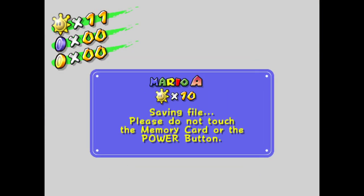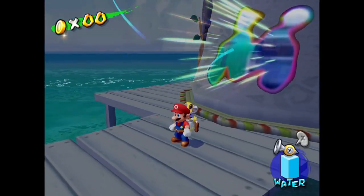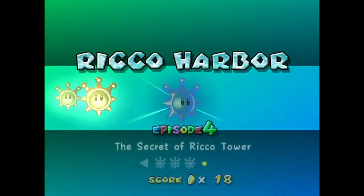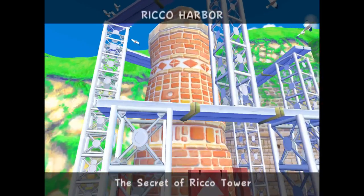Shine number three! I don't know if when I'm saying what number shine I've gotten, I should say the total shine number — like shine number 11 — or the shine number for the world we're in. We're almost halfway through this world and only about seven or eight minutes into the episode, so these levels are going by fast. Episode 4: The Secret of Rico Tower. Another secret mission — you know the drill by now.